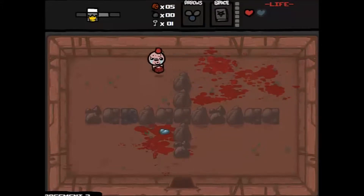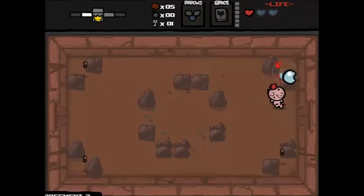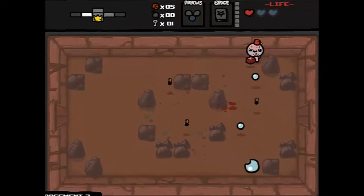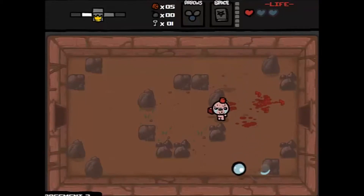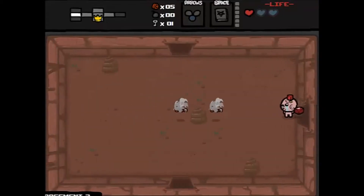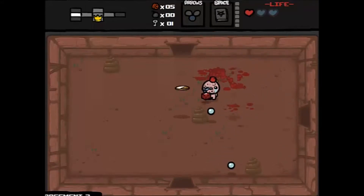We did get a soul heart from this room, that's awesome. Judas's starting item is the Book of Belial — what it does is, in the room you use it, it gives you plus two damage, which is great, and it charges every three rooms. I'm not really using it much because I usually just save it for the boss on the first couple of floors to make the boss fight go quicker and easier.